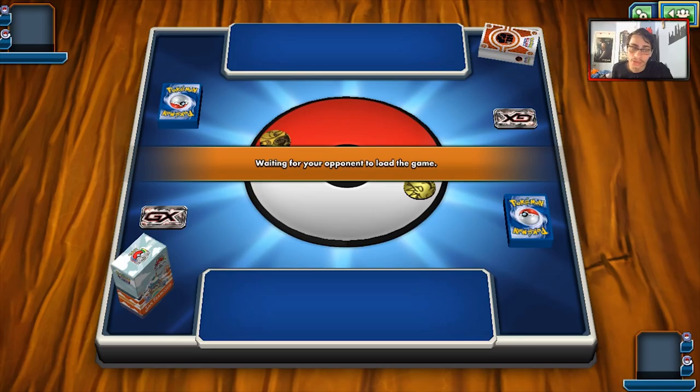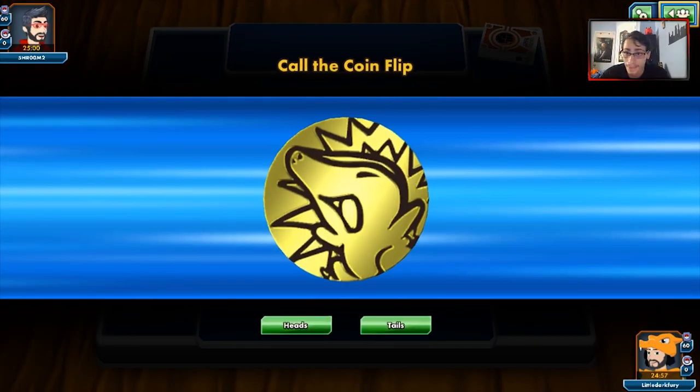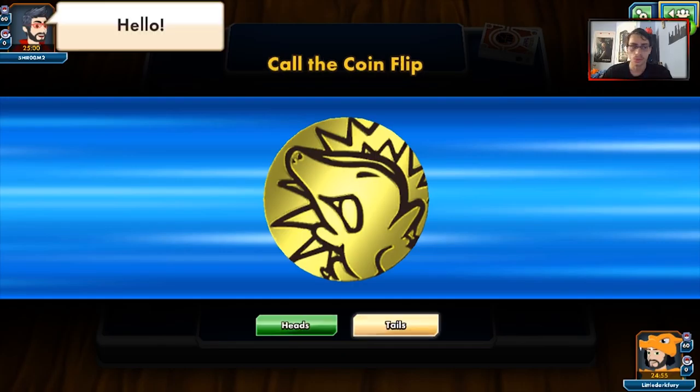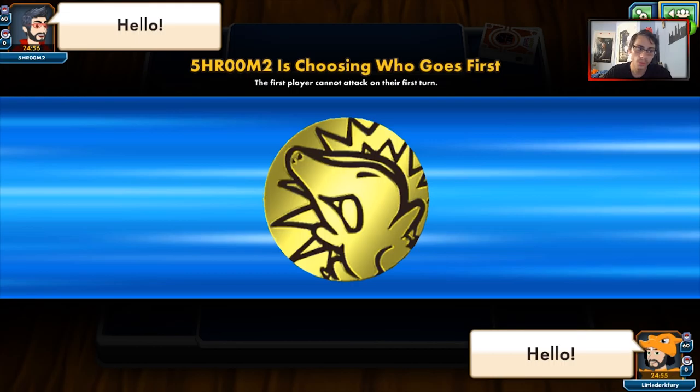This could be a Zygarde deck — Zygarde is a great matchup, because Yanmega doesn't need energy to attack and it is aggressive. We'll flip tails on the coin for my opponent with a hello. We don't win the coin flip, which kind of sucks. We'll see what kind of fighting deck this is.